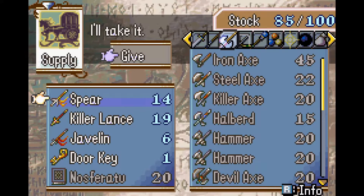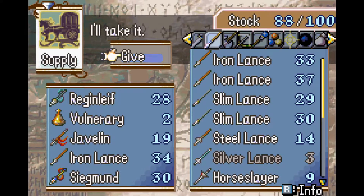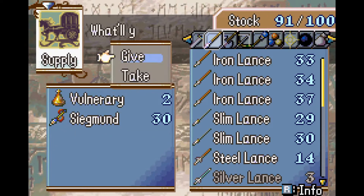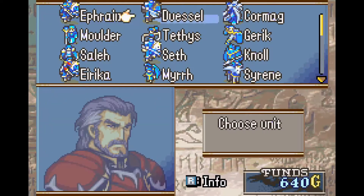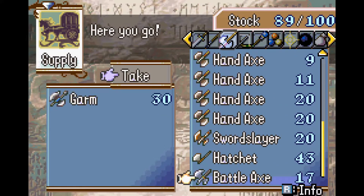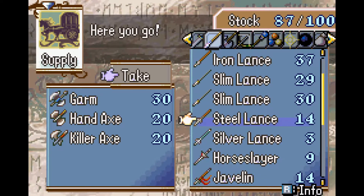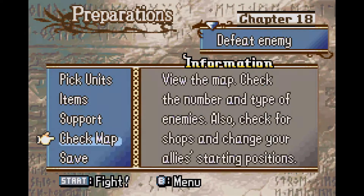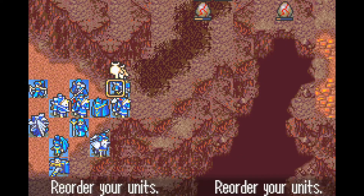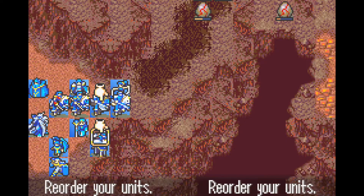Unless you're some of my units like Ephraim with a Javelin, because he just deals 2x2 damage — that's why he needs to get the spear here. Or someone like Vanessa or Atana, who deal 0 damage with Slim Lances and about 2 damage with Iron Lances. Some of my units have become so bad at this point that they can't even kill the eggs, but most units really can deal with these pretty easily. Even the Phantom can easily one-round most eggs.